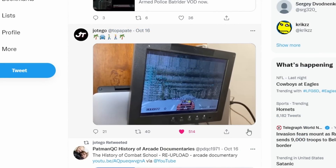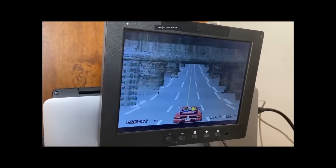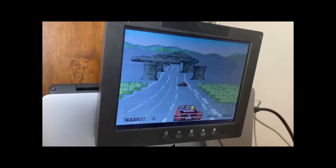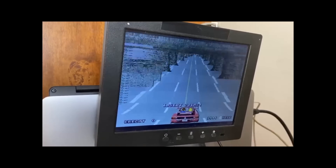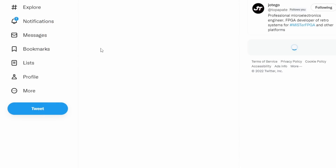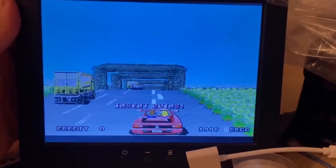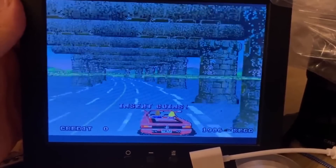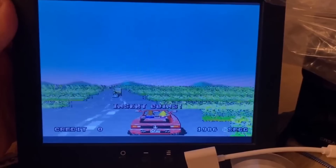Hotego is getting closer to getting Outrun running — there are some fixes, and you can see it running, but the sprite scaling is not functioning correctly yet with some graphical glitches up top. A video from a few days later shows how much closer he's getting. I love seeing how these cores get made and core developers showing us progress — he says he's getting really close to working sprites, which means very shortly, at least for Patreon members of Hotego, we will be playing Outrun.